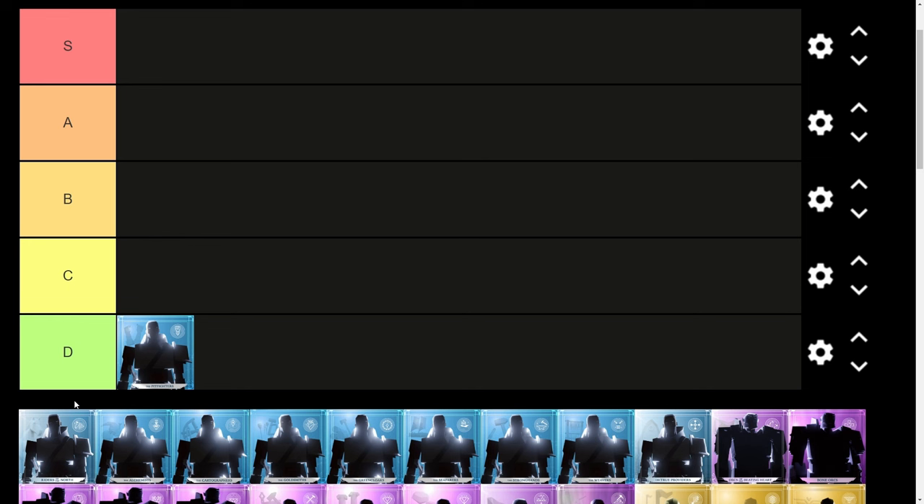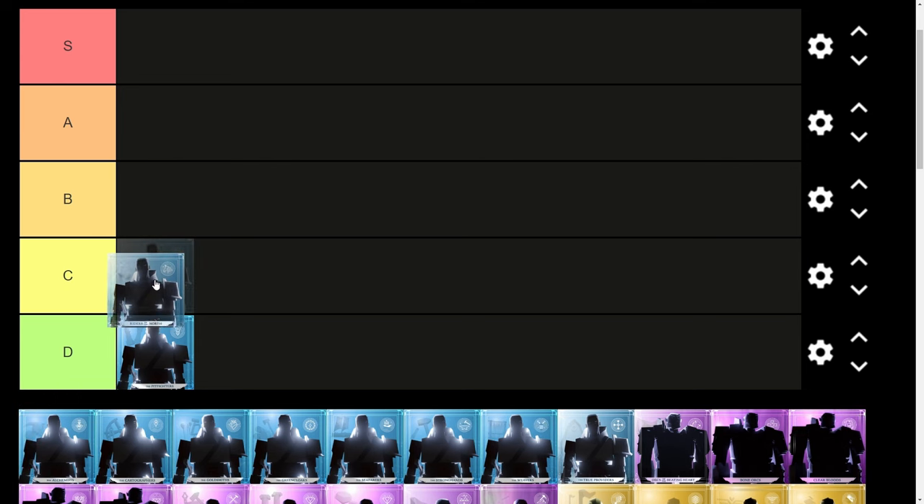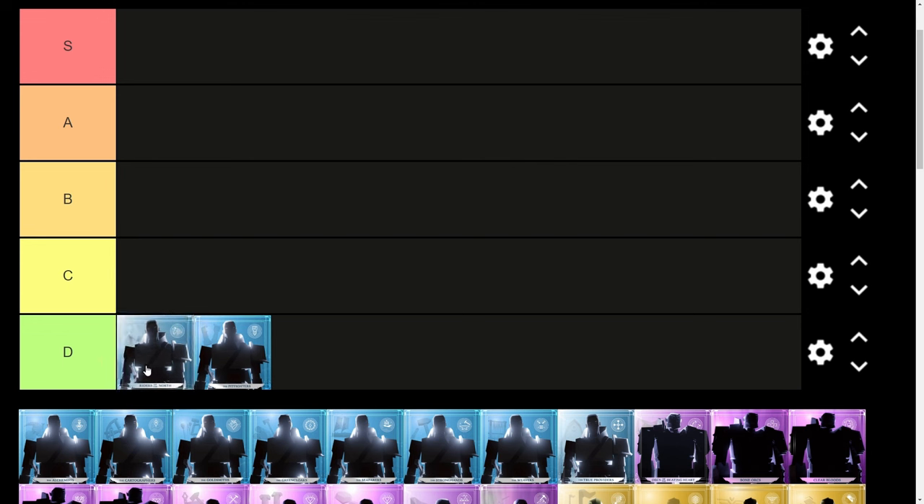Looking at supply and demand, there's most likely more supply than demand. D tier? Maybe bottom C tier — we can shift things around. The ability to get around really quickly or be strong in mounted combat, depending on how prevalent mounted combat is, might make them deserve a bit higher. I'd say low C, high D. I was thinking D, but I could see them as C if someone went deep into horse breeding. We'll put them in high D tier — above Pit Fighter.